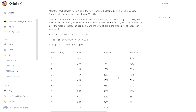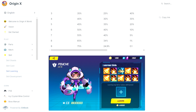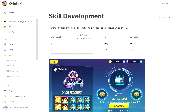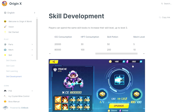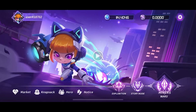Origin X has also planned various ways of mech development, including mech upgrades and talents to help improve mech ability. The mech can be leveled up to level 16 at most. Each time the level is increased, the attribute value of the mech will be enhanced. Leveling up also grants talent points, and each character will have two sets of specialization routes to choose from, which can greatly enhance the combat effectiveness of the mech.